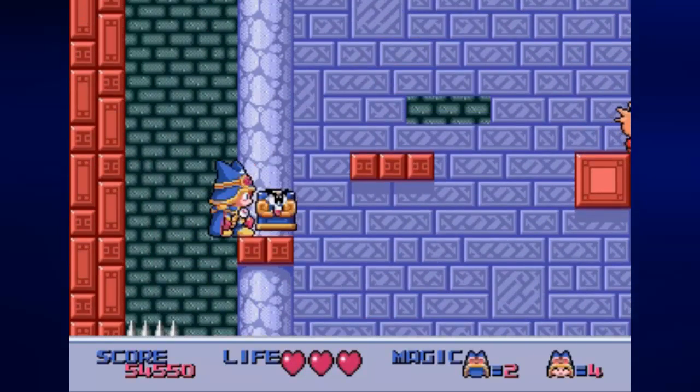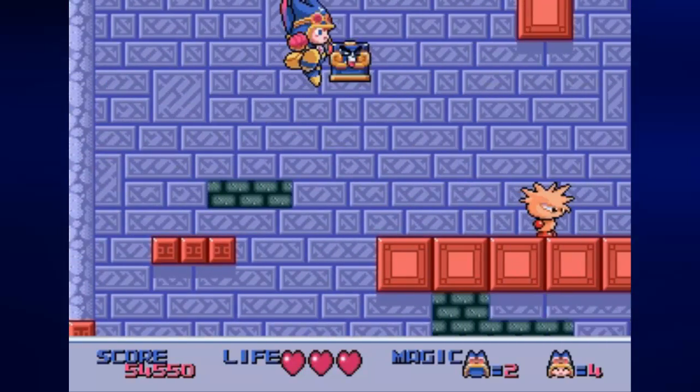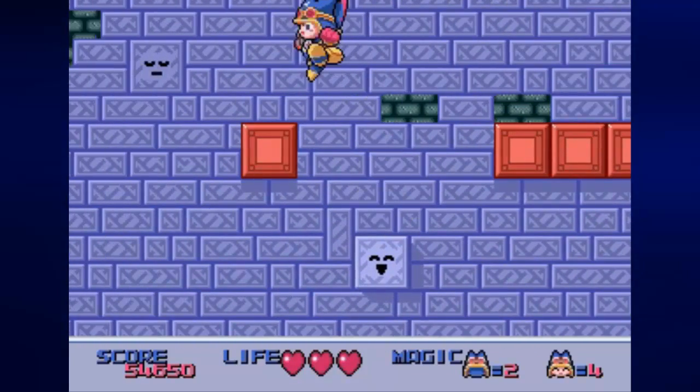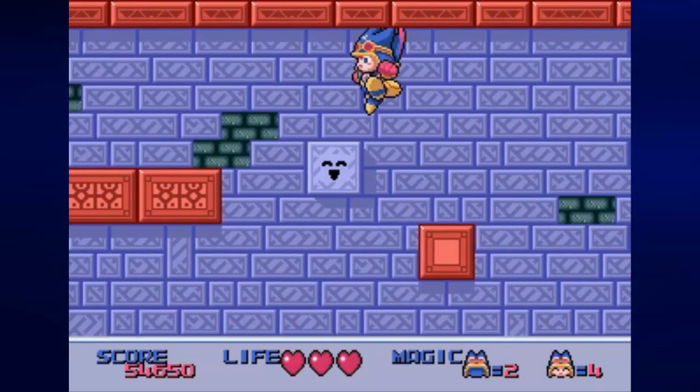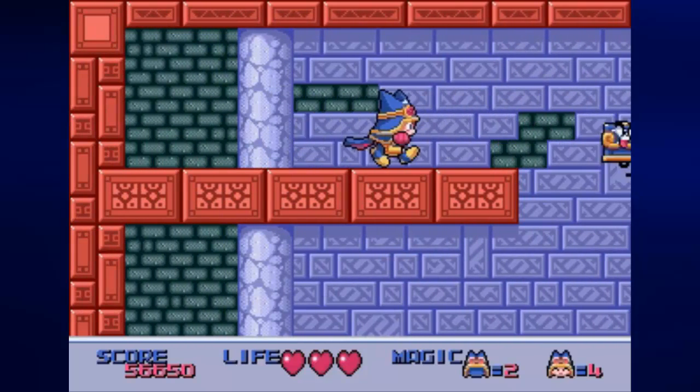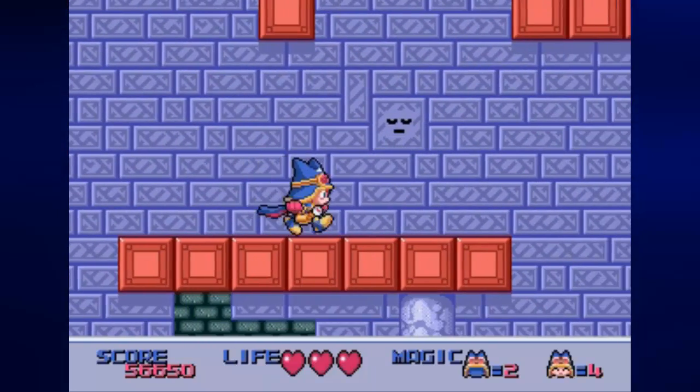And inside this backpack is a health replenishment. By the way, this guy — if you know what you're doing — you can easily offscreen him. Just have him go to the right and he'll never show back up. And if you go left at this point, you'll find another full health replenishment, which is pretty cool.